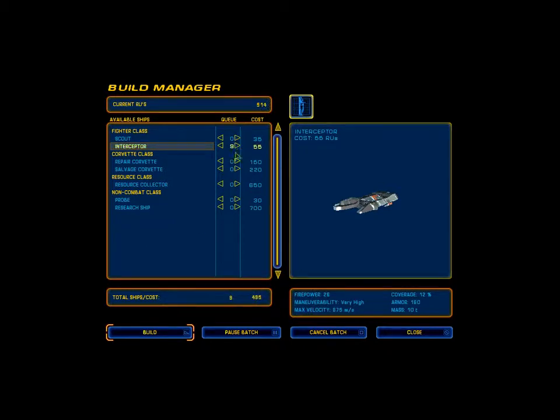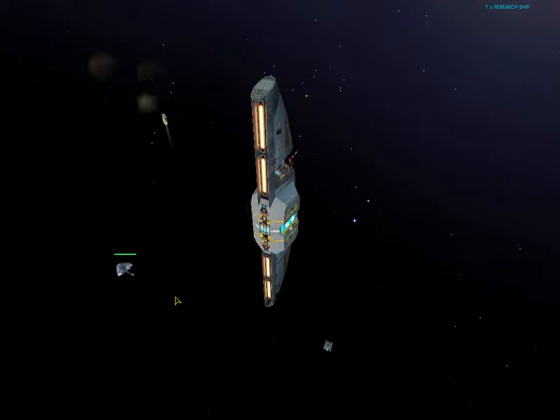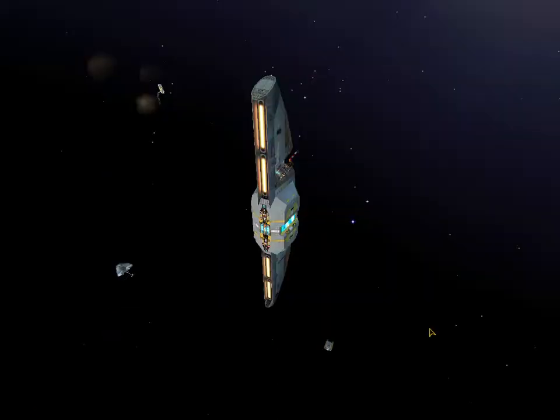I'll want 10. That's a 10 — production underway. We're boarding. And we'll probably also order a probe. Construction commencing. Probe complete. Now I won't send out a probe until we are much, much closer to having an actual navy to fight against.